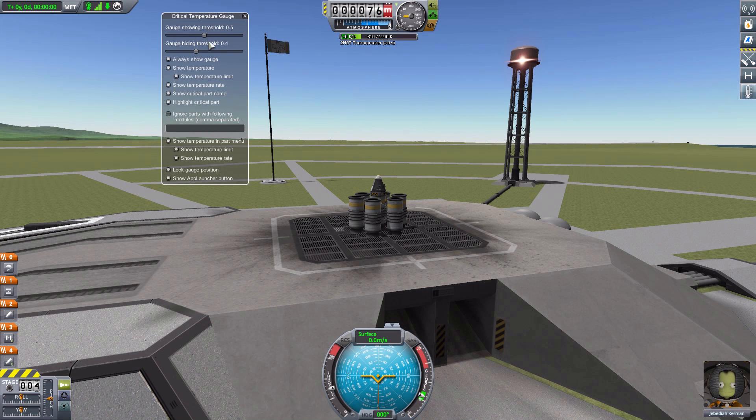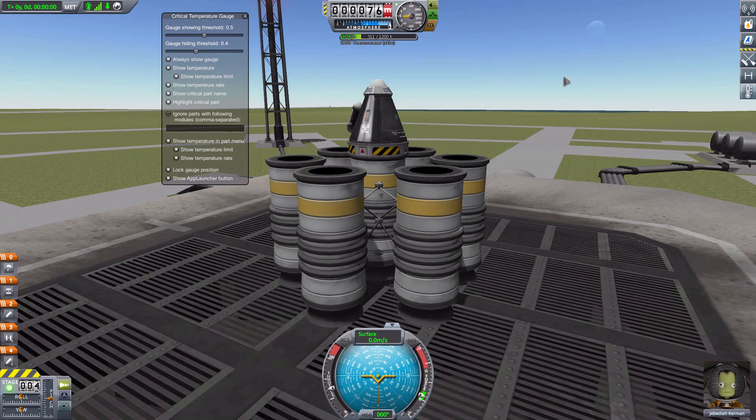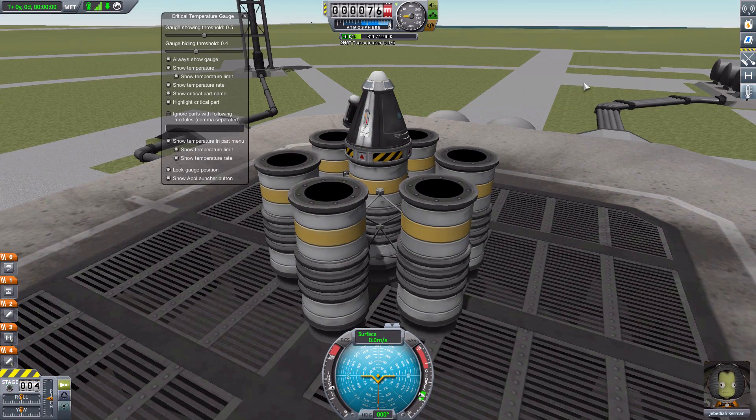And then once it starts to cool at roughly 40% of the maximum survivable temperature of the weakest part of your ship, it will then turn back off. For our ship, the weakest part, amusingly, is actually the thermometer, which you'd think would actually be the most survivable, but no, it is the weakest as it can only survive 1200 K — or I'm assuming Kelvin. Right up here on our temperature gauge, it shows us the weakest part, what its maximum temperature is at 1200 K, the current temperature at 311, and over here we have the rate of increase or decrease of the temperature shown in Kelvin per second. I love the idea of it showing you the weakest part on the ship — which, again, amusingly, is the thermometer — so that you know exactly which part to look out for and potentially which one to protect.